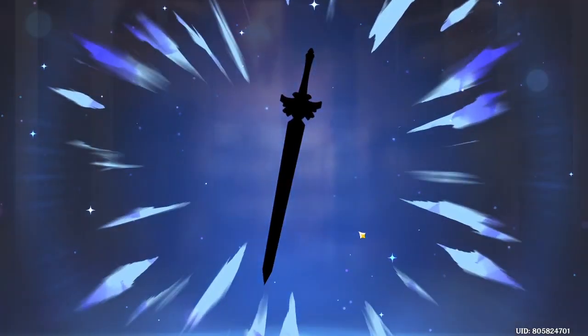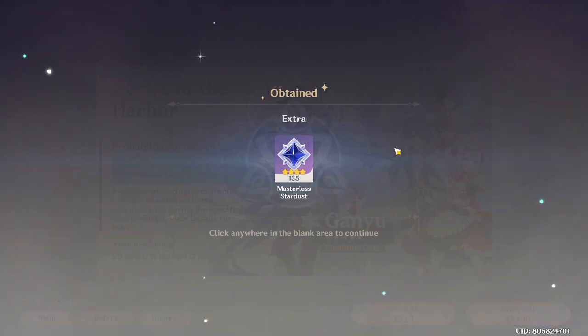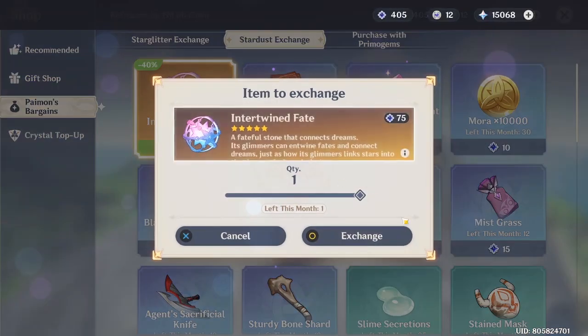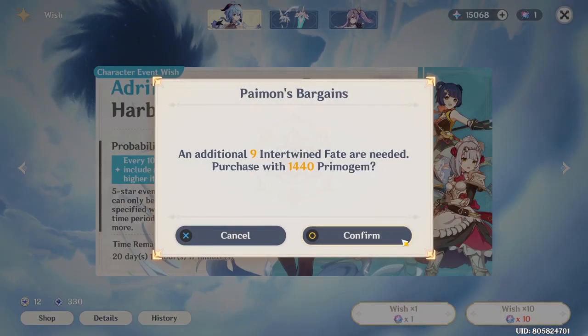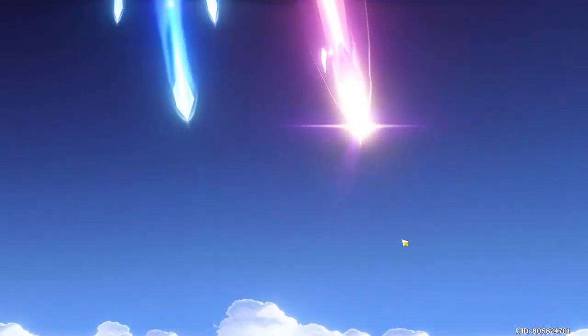I want Tartaglia to reach C6 — that's gotta be a thing. Okay, we're going to buy the whole shop now — bada bing bada boom. Alright, this is going to be the 15th pool batch, hopefully Ganyu shows up. Please, let's go — come on Ganyu, for god's sake, where are you going?